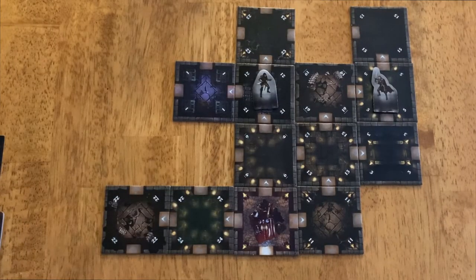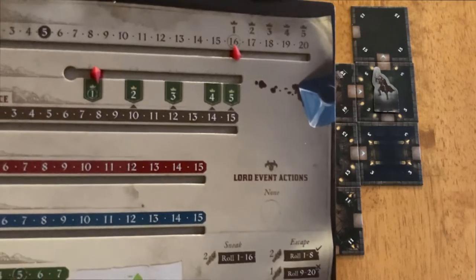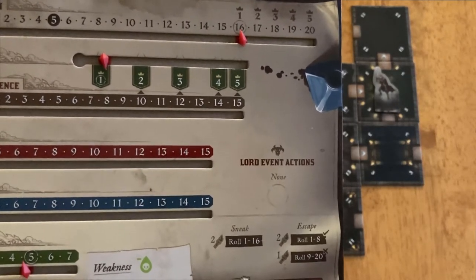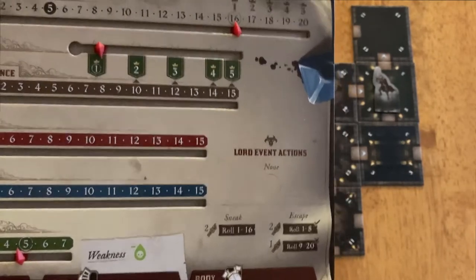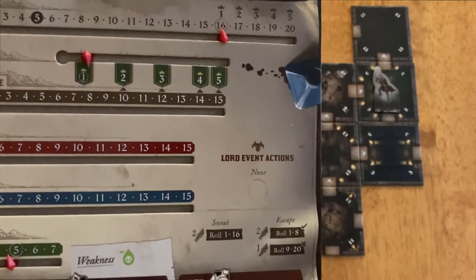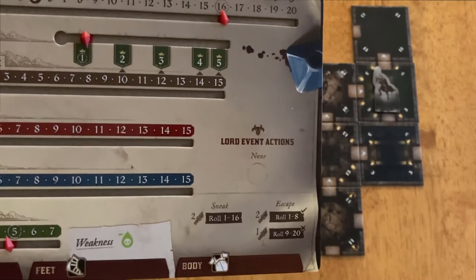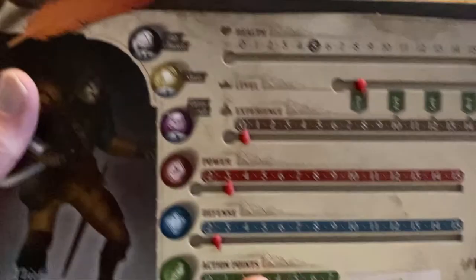For those of you who think, 'We'll do a game with just heroes that have nothing on their Lord Event section' — the rules state that if you go one entire round and the Dungeon Lord is in the dungeon and you don't draw a Lord Event card, you draw one and he moves three in that direction. It's kind of a motivation to actually make a little noise.